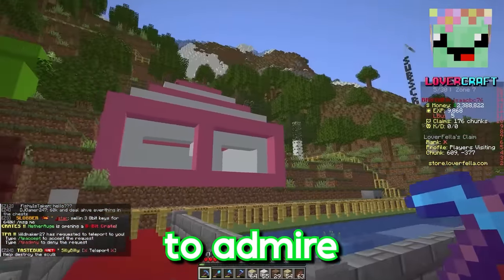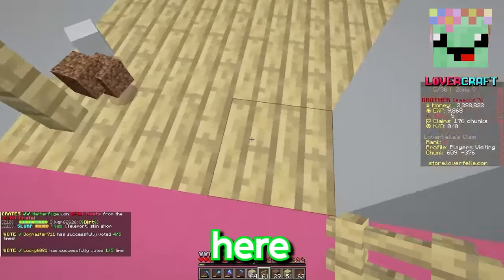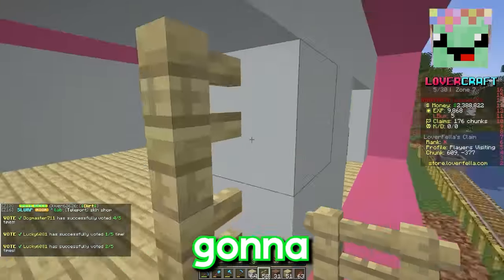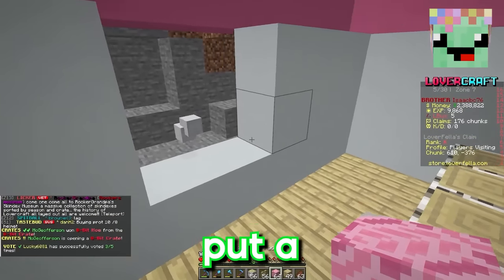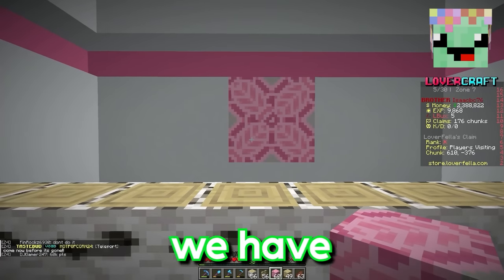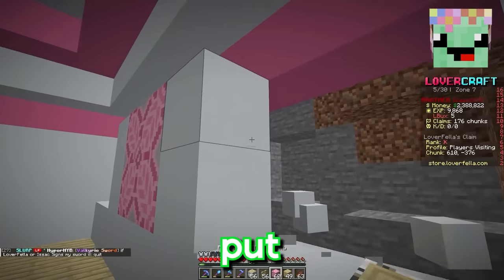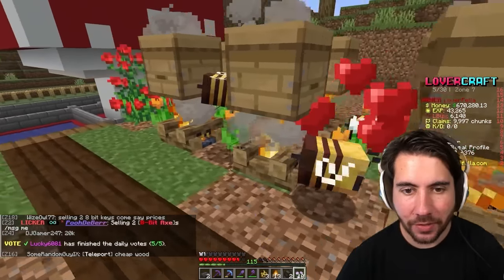Let's take a step back to admire the gorgeousness of this space. I kind of feel like we need to redo the front because the door is offset, so I'm going to redo the front here. I've got pink terracotta and we're going to put a design on the back wall. There we go — now we have a sick-looking flower, and I want to put two more of those on each side.